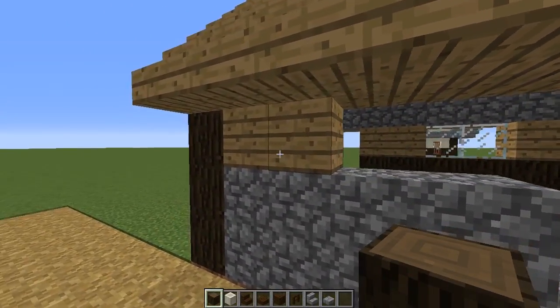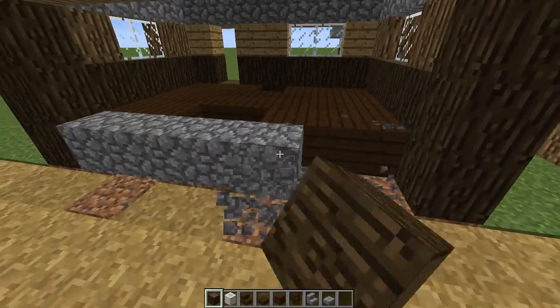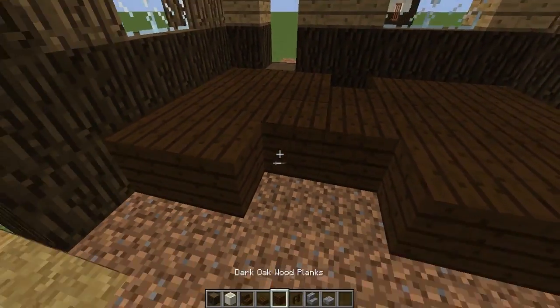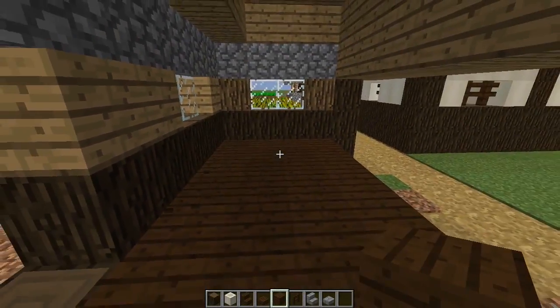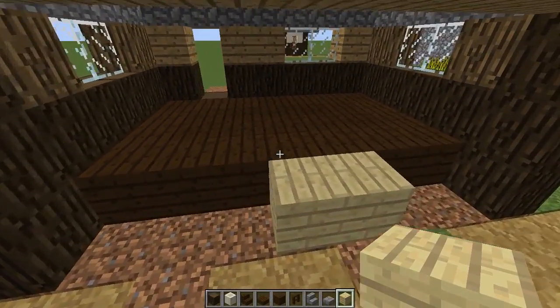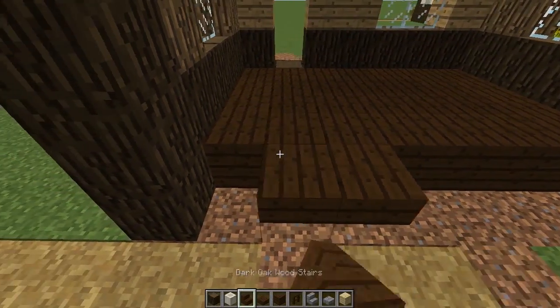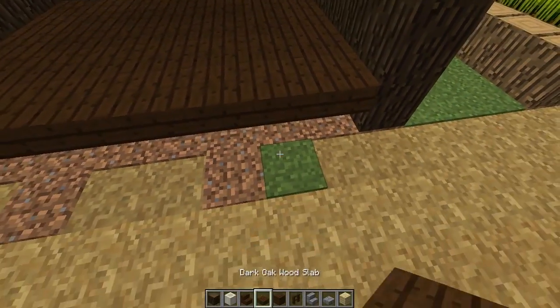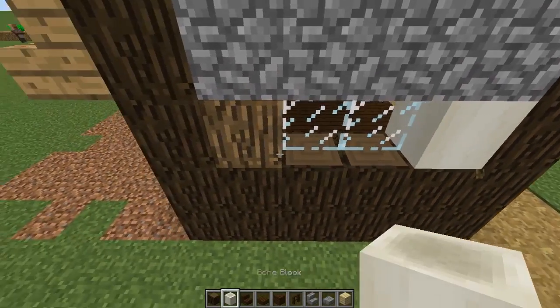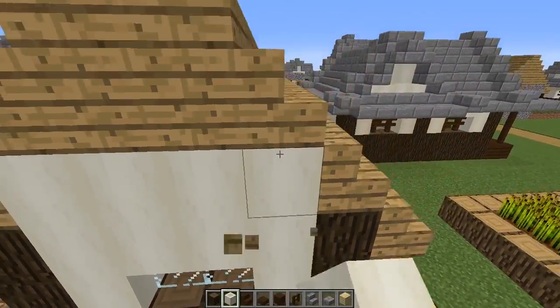We're going to remove the front of the house. I've already made a few changes — I went ahead and changed the floor to dark oak. The reason is that unlike our other shops where I did birch to replicate tatami, because this is a butcher shop it's more of an active working environment with people chopping meat, so dark oak replicates a working shop feel.